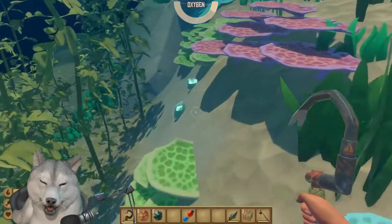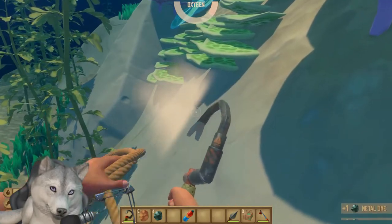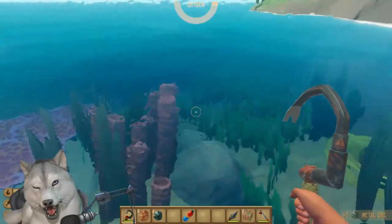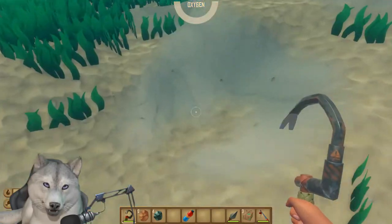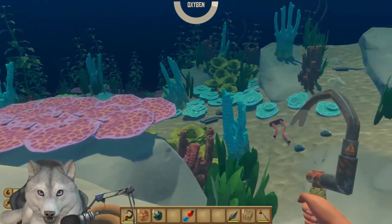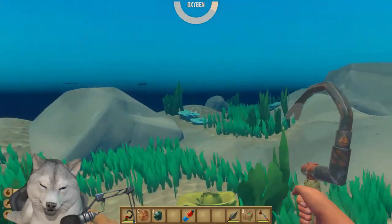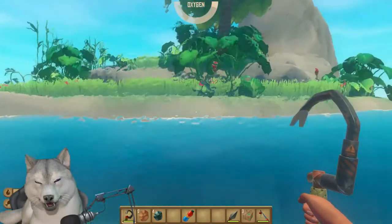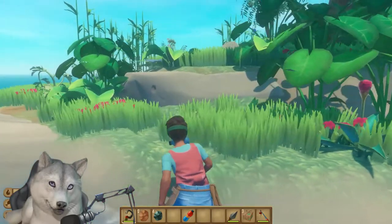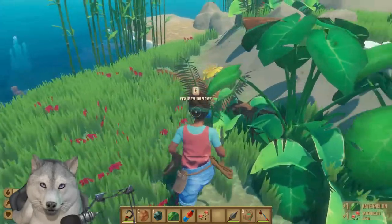Humans are programmed to put patterns together — it's the basis for our intelligence to connect thoughts and understand their relations. Sometimes we get a little too carried away connecting those thoughts to everything happening for a reason, even if the world is full of randomness. Climate change though — science consensus — that's not exactly random. This game does make me consider a little of what the world might be like under extreme climate circumstances.